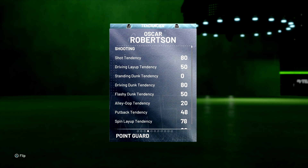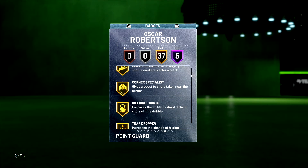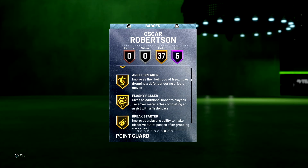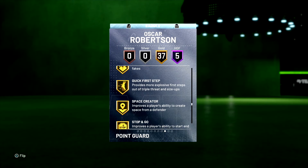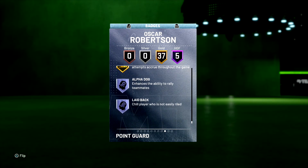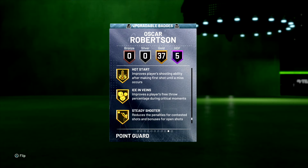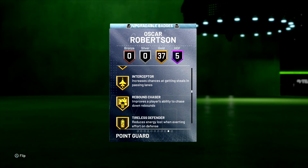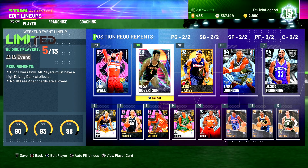Let's take a look at his driving and flashy dunk tendency — 80 and 50, so he'll probably be able to dunk here and there. Five Hall of Fame badges: Acrobat, Relentless Finisher, Contact, Fancy, and Floor General. 37 gold badges though. They gave him Ankle Breaker, Dimer, Interceptor, Quick First Step. But they didn't give him any upgradable badges. You can't put Clamps on this Oscar Robinson, kind of what they did to that Pink Diamond Pete Maravich. Made him a really good card but didn't give him Clamps or Range Extender. That's why his price is so cheap. But regardless, we're going to hop into the freestyle and get into some gameplay to see if he's worth the cop.